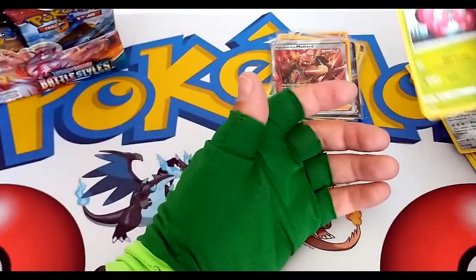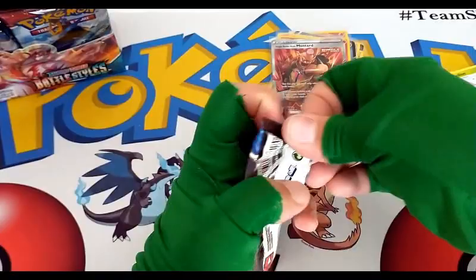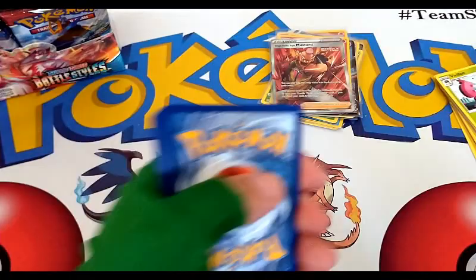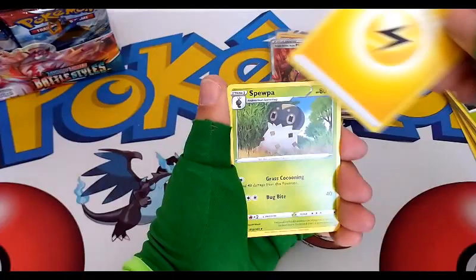Another Tyranitar artwork — looks like they put extra glue on this pack for whatever reason. Some packs just be like that — some will pop right open and some it feels like they used an extreme amount of super glue or something.